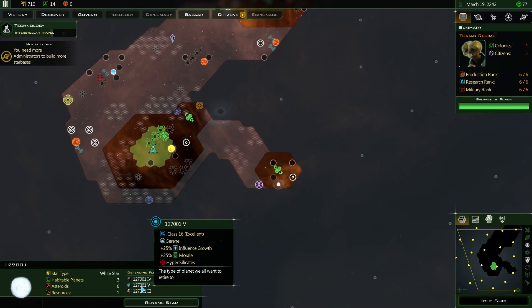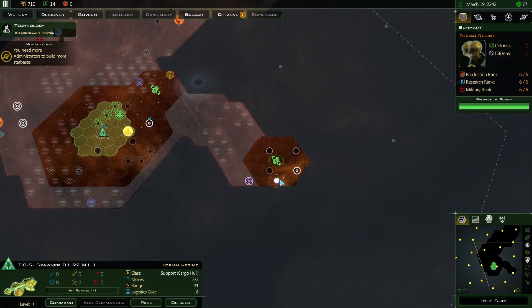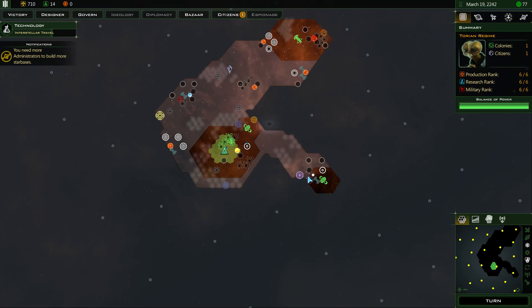Sadly, when you colonize the planet now you do get some information about what resource types are there, but I don't know what bonus hypersilicates give you. If I knew that I could decide what events I'd want to pick. I think I'm actually going to colonize that Class 16 planet because it would be very good for what I've got in mind. Let's end the turn.